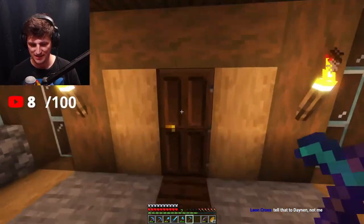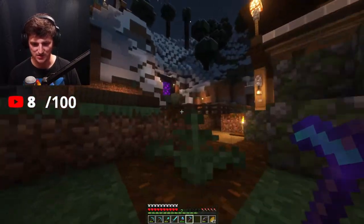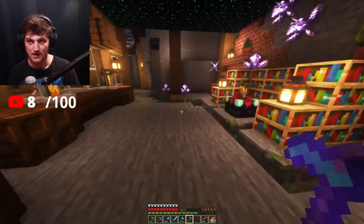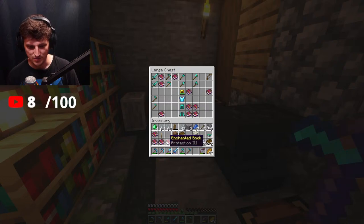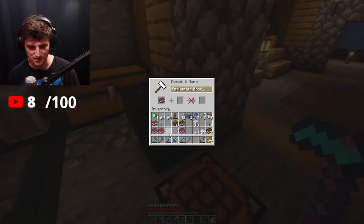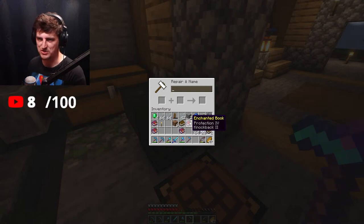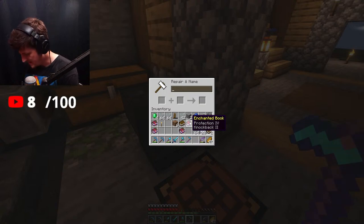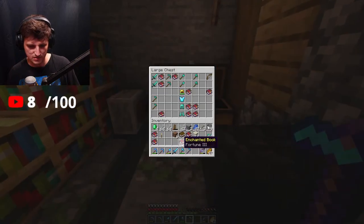When you name a tool before enchanting it's just one extra XP, but when you do it after it's like sixteen. You've got to breed the good stuff into the villagers. They're not prisoners — this is their home. Let's combine Protection 3 books to get Protection 4. I think I already have Protection 4 for everything but it'll be good as a backup. Fortune 3 — let's put that back in here.